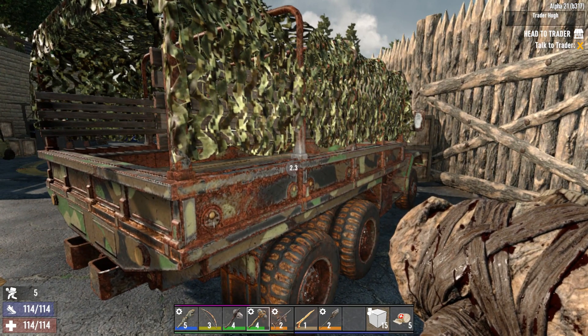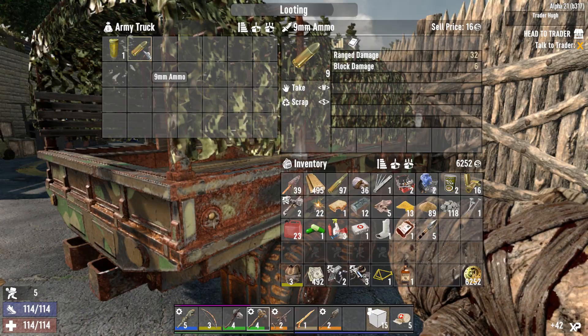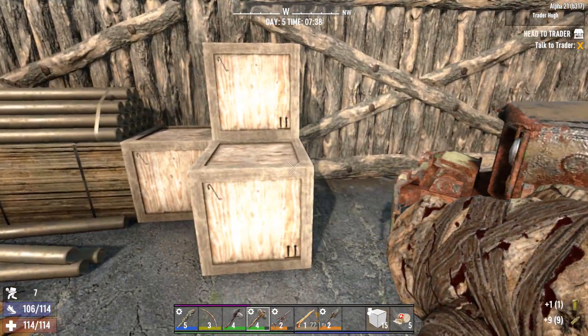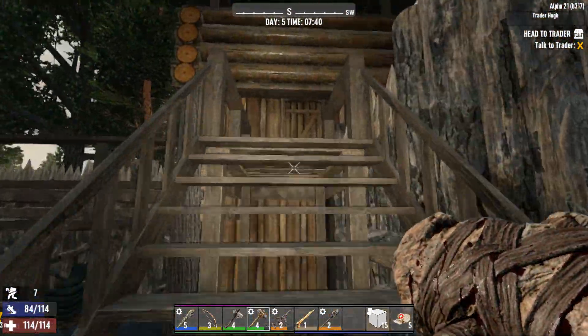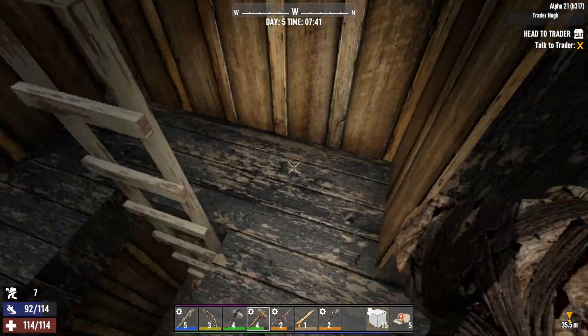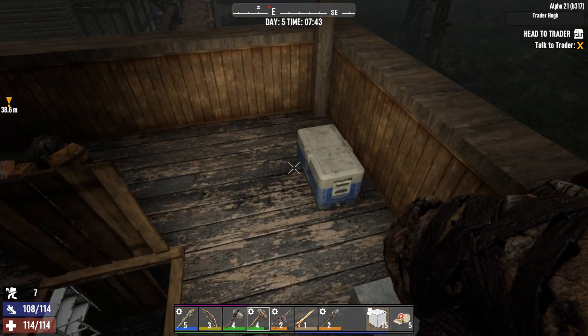A bit of bobbing and weaving — that's okay. Nine millimeter ammo and some water, not horrible. I wish we could search these boxes, I'm sure there'd be nice loot inside. Let's see what's going on back here in this tower — sounds like a zombie outside the wall.